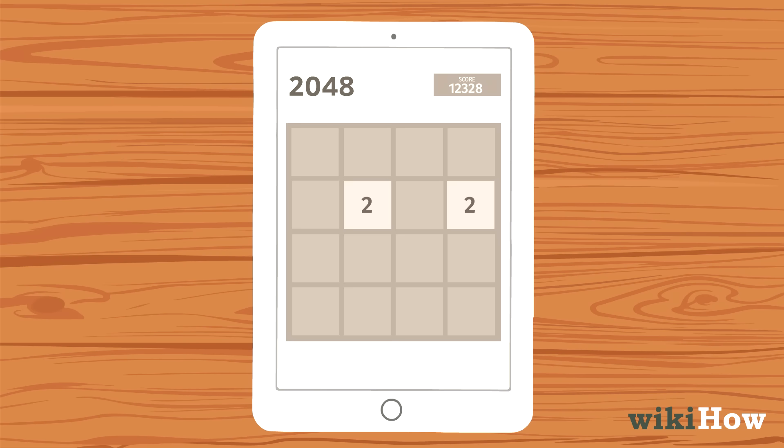To start, you want to swipe left and right rapidly until you have a couple of rows of 2s, 4s, and 8s.